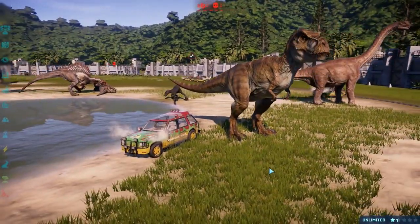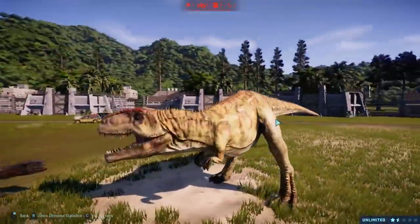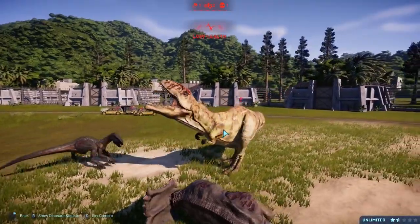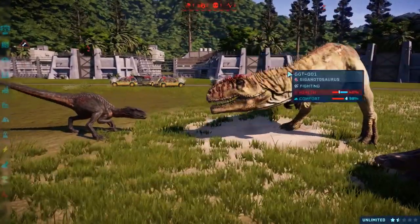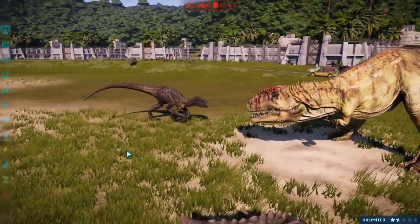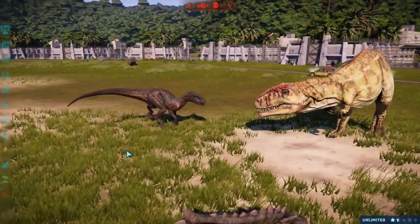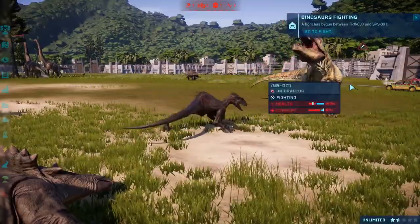Giga against Indoraptor! We've seen Giga — I think it's been MVP so far. 46% health against Indoraptor's 40. Has already taken a bite, so chances are Giga might win this one. Two bites! T-Rex and Spino as well! Poor Mementosaurus just getting caught up in it. I think Spinosaurus might lose this one though.